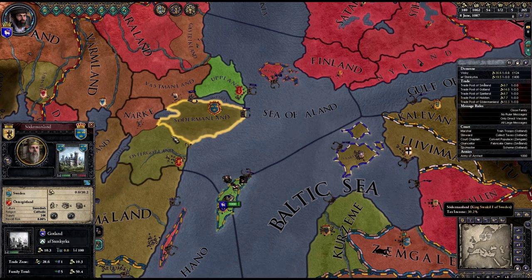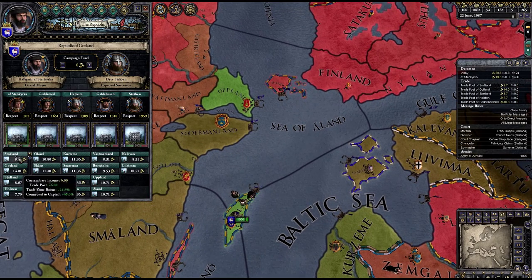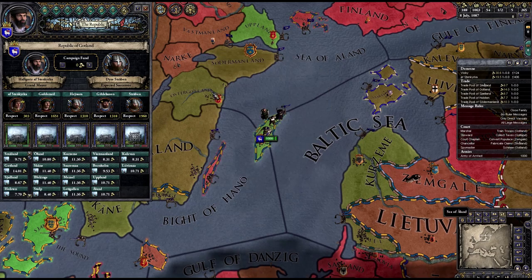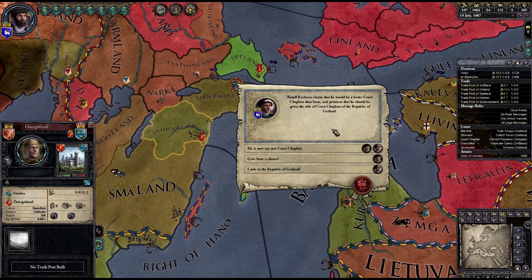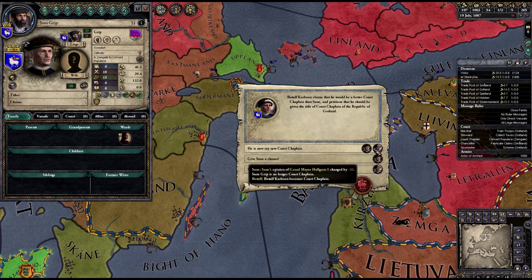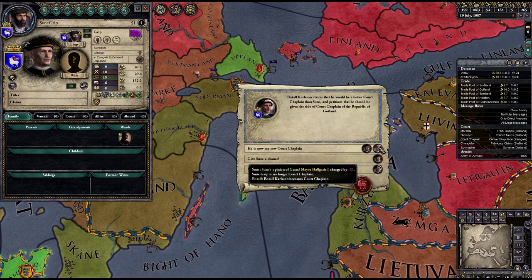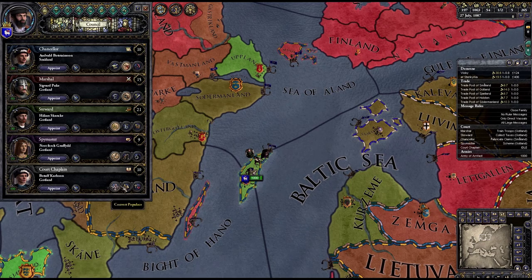If this doesn't give me a trade zone, I don't know what I'll do. I will build this and then I will expand. Let's see — my current court chaplain versus Botulf of Visby. Definitely — he doesn't really like me, but this guy does, and now he really likes me. I've got my counsel liking me fairly well — usually a good plan.